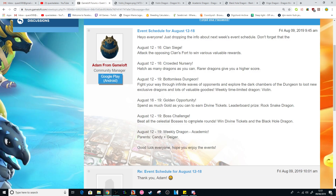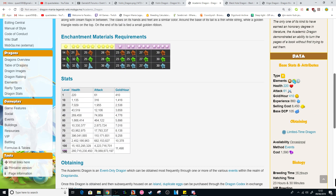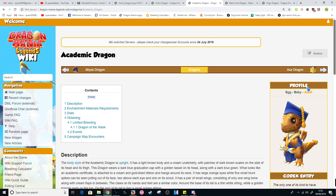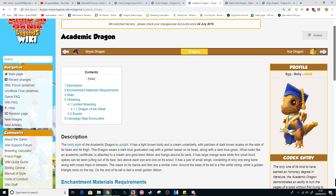August 12th to the 19th the weekly dragon is going to be the Academic, with parents being the Candy plus Giger Dragons. The Academic looks like he's just graduated, which is a little weird because he's called Academic - shouldn't it be Post Academic Dragon? He is an Earth, Plant, and Wind Epic dragon. He's a Dragon of the Week so if you need to get him you can. He's been used in quite a lot of Dragon of the Month breeding combos before and has been a very handy dragon.